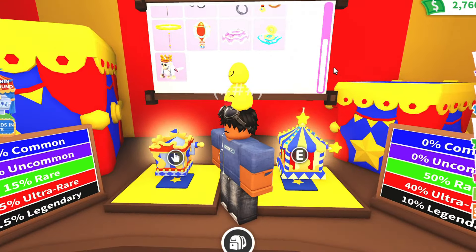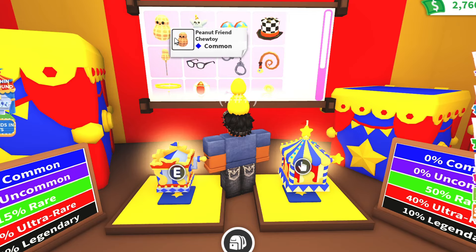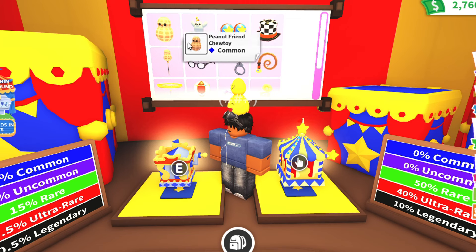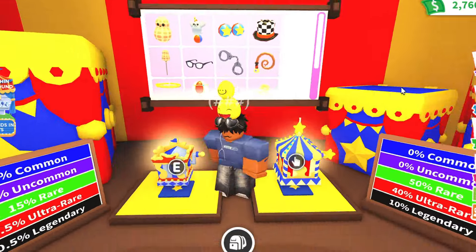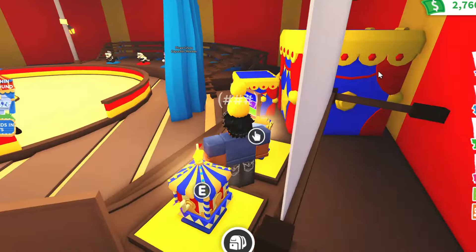On this board behind us, we can see what we can get from the boxes — some are toys or vehicles and others are ingredients for the monkeys. We have a Peanut Friend Chew Toy and a Seal Pogo Stick — it would actually be cool if they made the seal a pet. We have Circus Boss Skates that are uncommon, an uncommon Illusionary Throw Hat, an uncommon Peanut Balloon, rare Cool Sunglasses which are the ingredient for the Preppy Monkey, and rare Toy Handcuffs which are the ingredient for the Inmate Monkey.